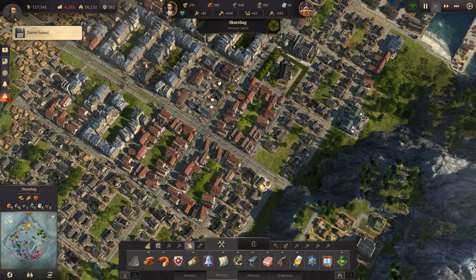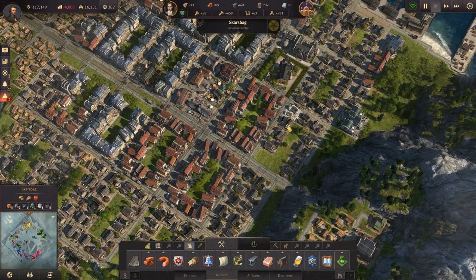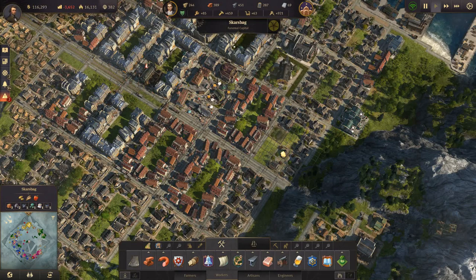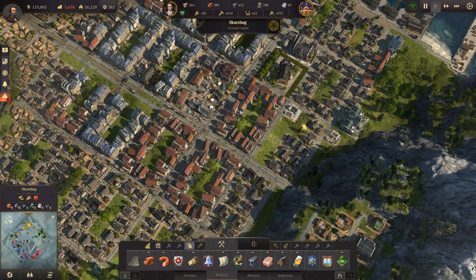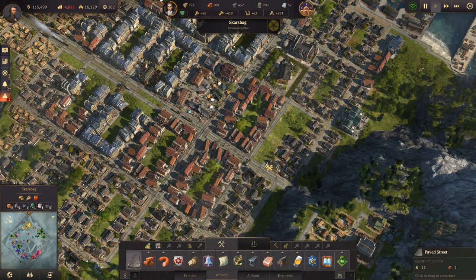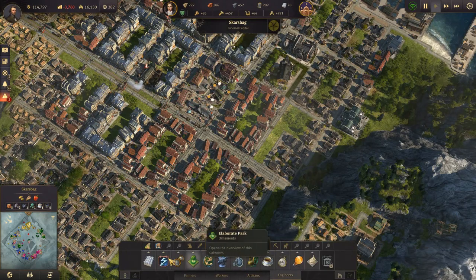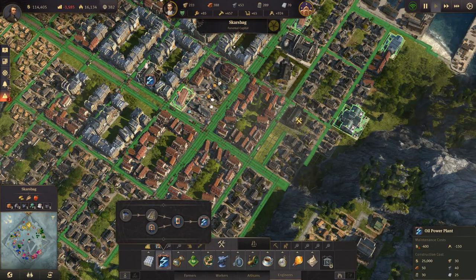Game saved. I want to build the power plant here, so we're going to move more houses. These don't have road, but we can fix that by just doing this. And then we can build the power plant. Engineers, electricity, power plant — put it down there.